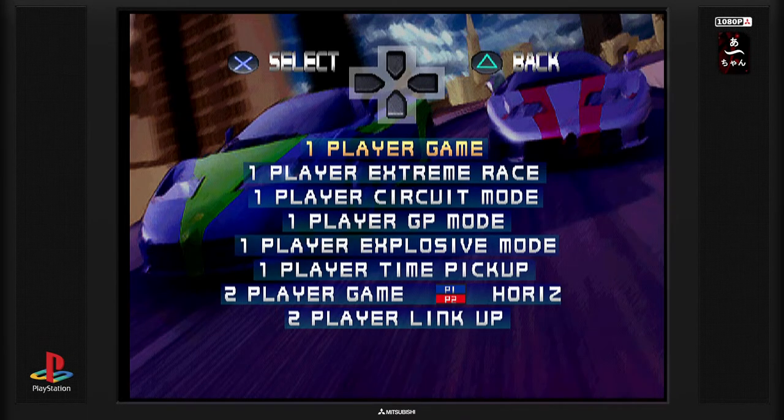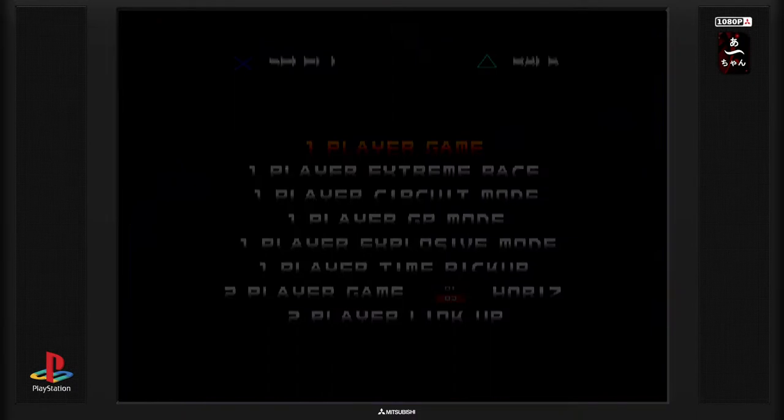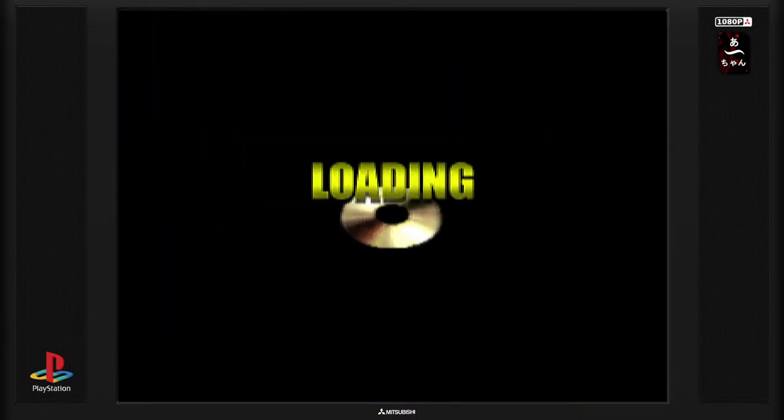Donc on est sur PlayStation. On va découvrir ensemble. Pourquoi j'ai eu envie de faire ce jeu ? Simplement parce que je suis tombé sur une vidéo de la version PC et je me suis dit : ah, c'est pas mal. Il y a un mode One Player Game, Extreme Race, Circuit, Grand Prix Mode, Explosive Mode, un mode deux joueurs, et un mode deux joueurs en Link Up — ça veut dire qu'on branche deux consoles avec un câble Link et on joue sur deux écrans. On va commencer le premier mode et on découvrira les autres ensuite.